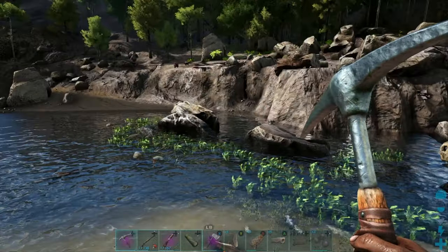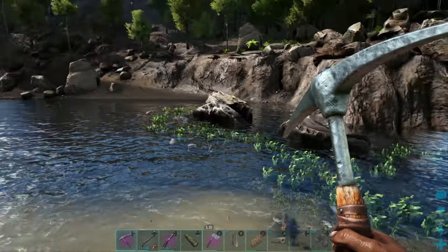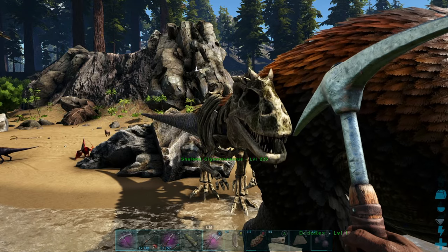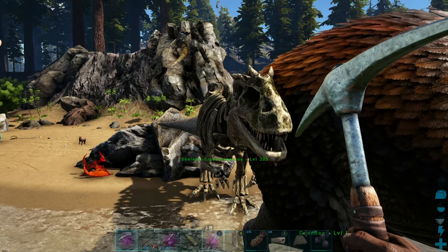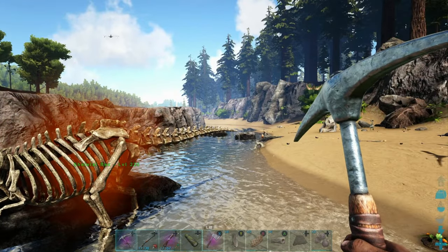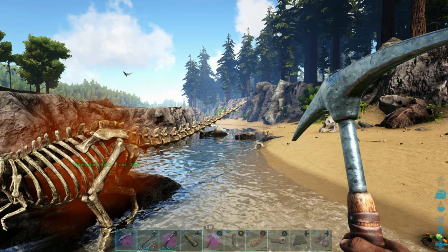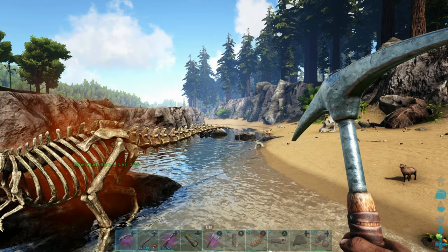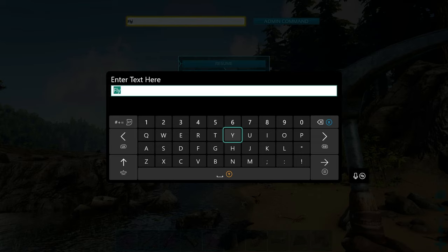So that's how you spawn those in. The bone dinos cannot be spawned in as pre-tamed; you just have to force tame them when they come in. The Dodo Rex you can actually spawn in as a tamed dino. I want to do one of the ghost dinos just to see what it looks like, so let's do the Ghost Rex first, and then I'll show you the untamed Dodo Rex and how to get chibis without going through all the steps.